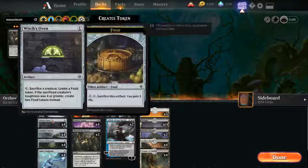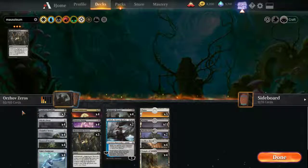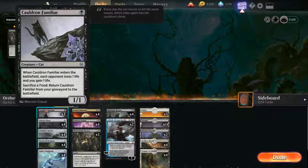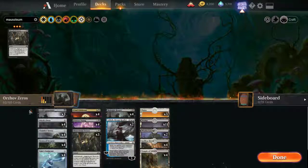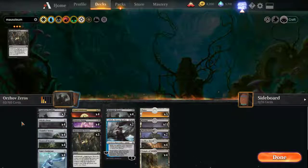The other combo in here is the Witch's Oven plus Cauldron Familiar combo. It basically does an enter the battlefield slash die trigger every turn for each Witch's Oven you have. I trimmed it down to three Cauldron Familiars, because with Ashiok I think I'm more likely to see a higher quantity of Cauldron Familiar than draw a Witch's Oven. We'll see — I'm just gonna try it and see what happens.